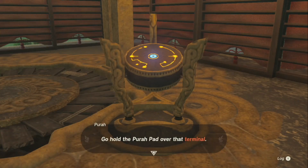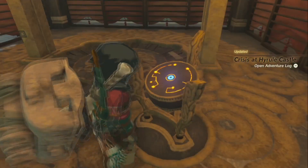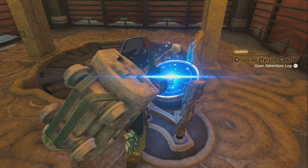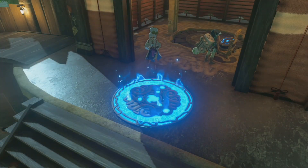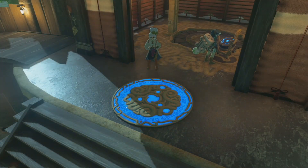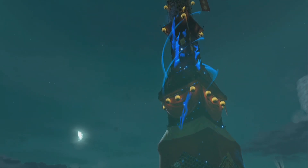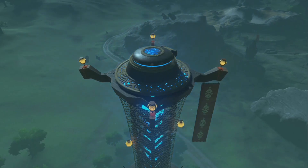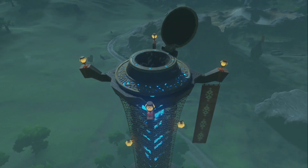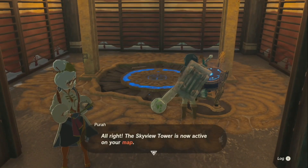Hold the Purah Pad over that terminal — that's an old school looking terminal. I miss my phone. Well we have the Purah Pad now so we have our phone — no, it's a Switch, different. The other one was a Wii U game pad. Which is better — Leapfrog? All right, the tower is now active.